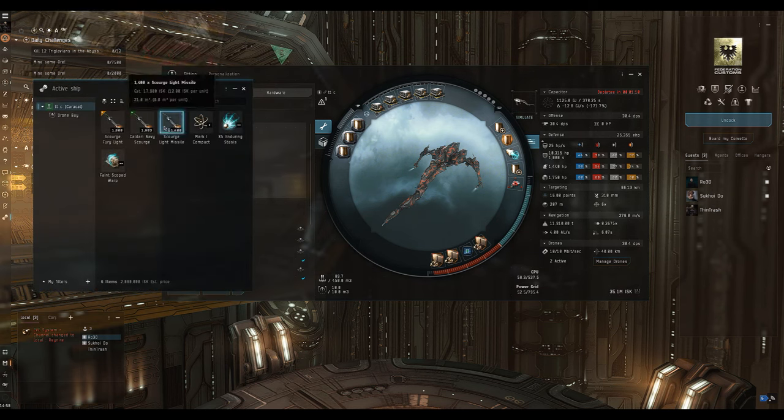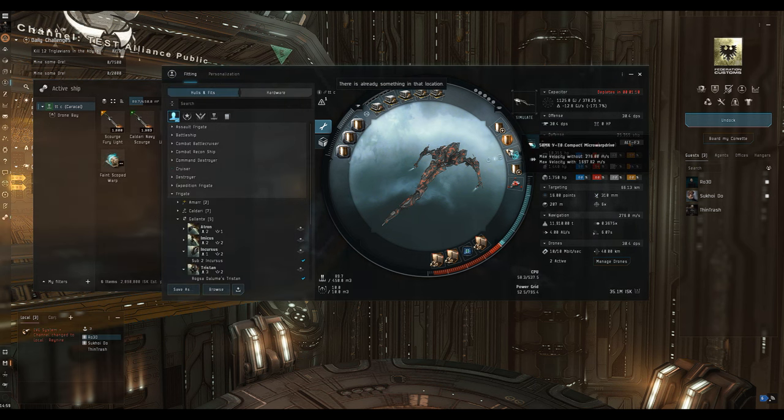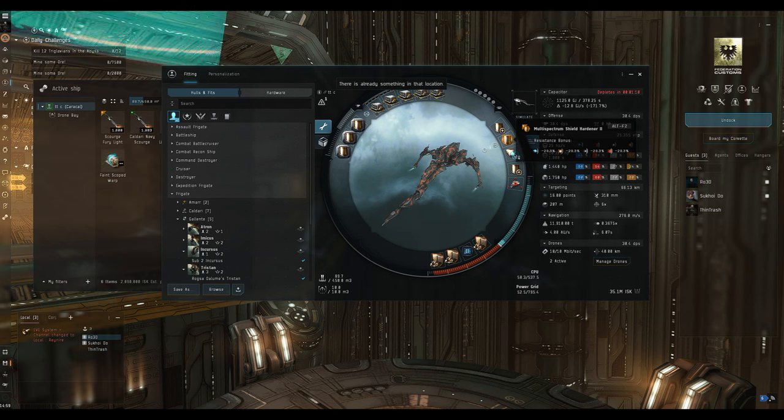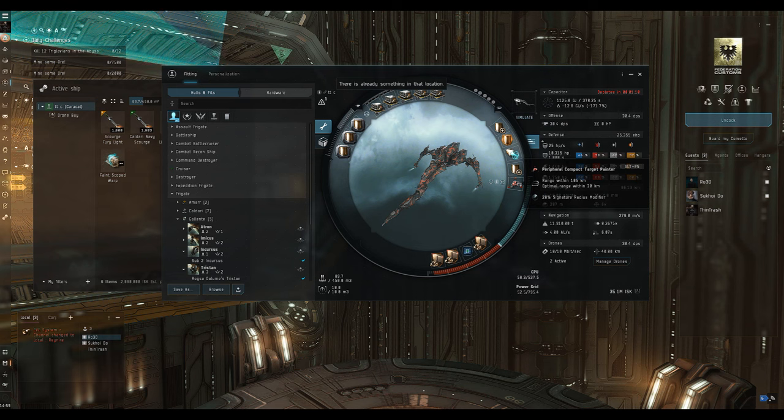We're in low sec and that comes first, so we're going to go with rapid light missile launchers and just use regular scourge ammo on this run because I found heaps of it. In the mid slots we've gone for a passive tank - the traditional Caracal tank: two large shield extender IIs, a multi-spectrum shield hardener II to boost our shield resistances, and a micro warp drive so we can control range. Cap stability isn't an issue.